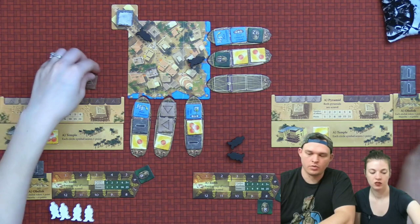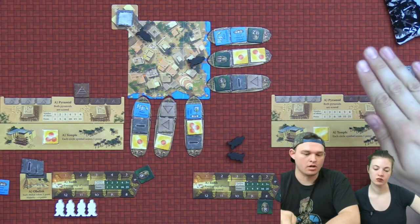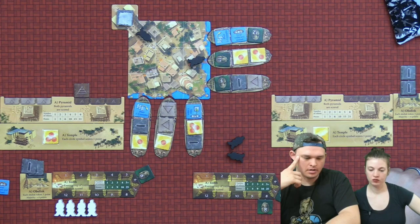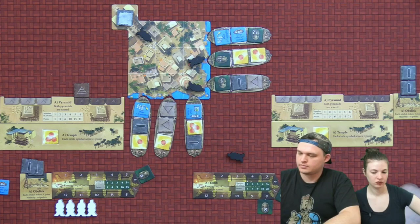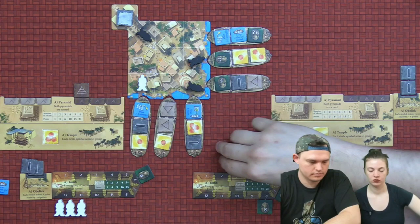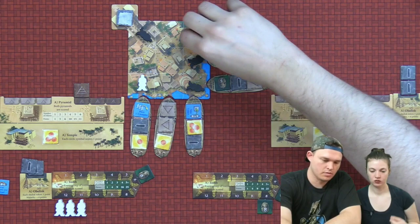The game will end when we can no longer load a boat — in that case, a boat is removed from the moorings. When you get to the second-to-last boat being gone, the game ends immediately. I'm really trying to figure out what I want to do here.